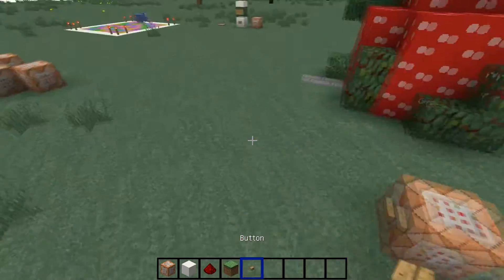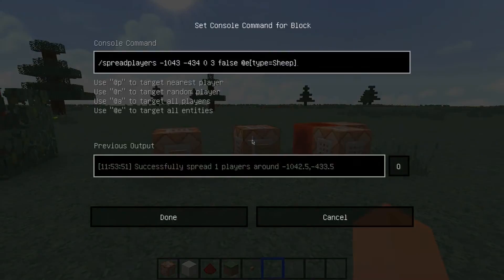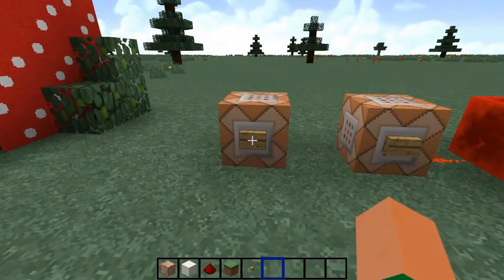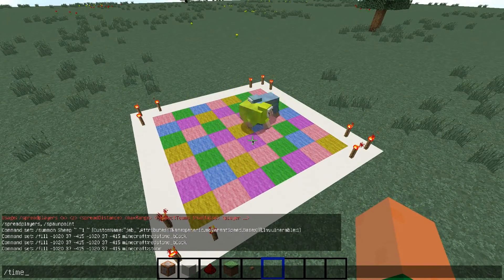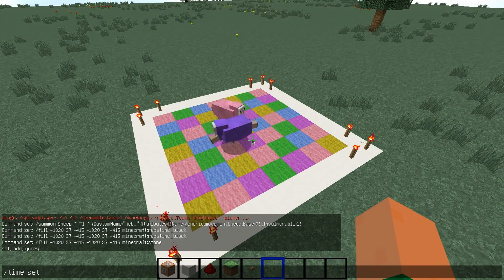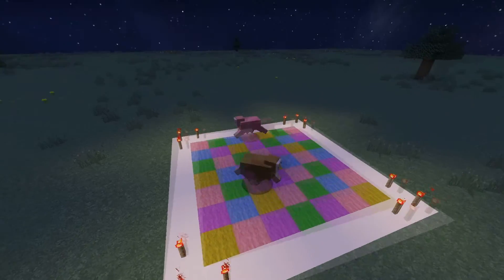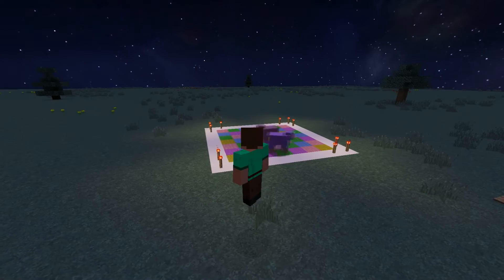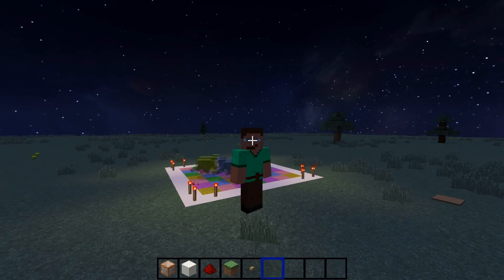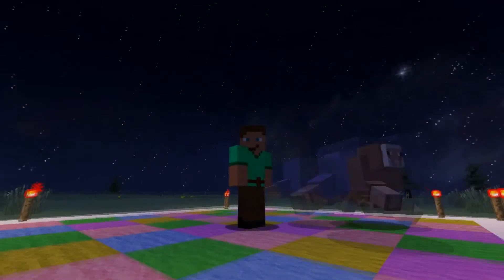And there you have it - a sheep that dances! You can obviously summon several - as I did here, you invoke another sheep and now you have two sheep dancing on the dancefloor. If you want it at night, you use /time set 18000. And on that note, I'll see you soon for a next video - hopefully soon if I have time to make more. See you next time, bye everyone!